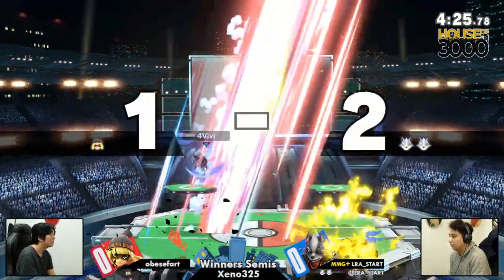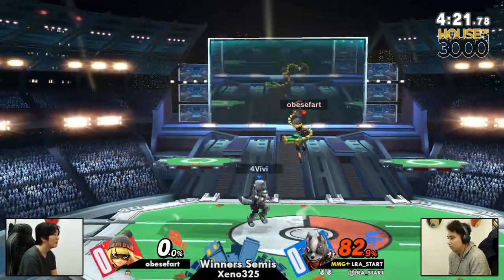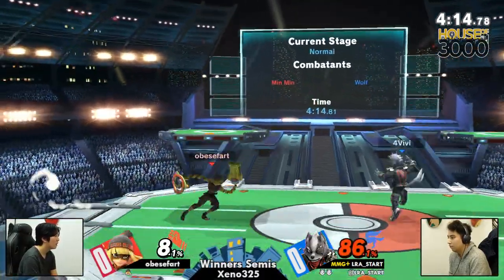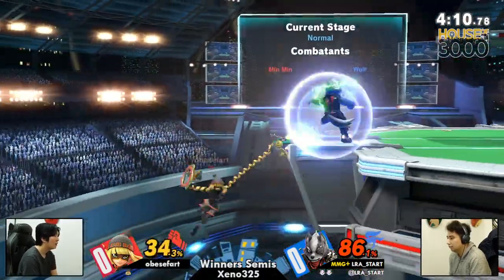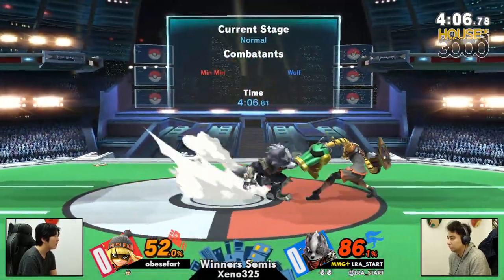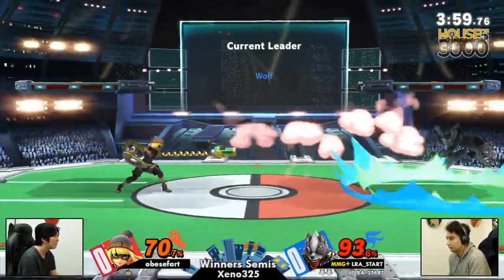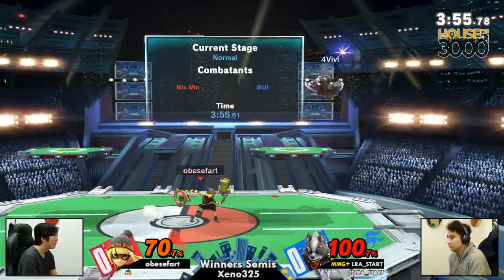That's where lingering aerials like Wolf nair are so potent, because with that tether — if you're going to try and reel in or hang from a ledge — a lingering aerial will hit the reel-in and hit the hanging there. And Min Min with no resources off stage is effectively dead. Obese Fart is trying to just regain center stage but can't quite do it.